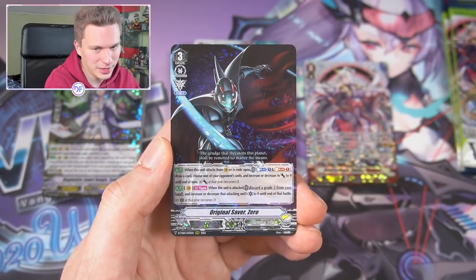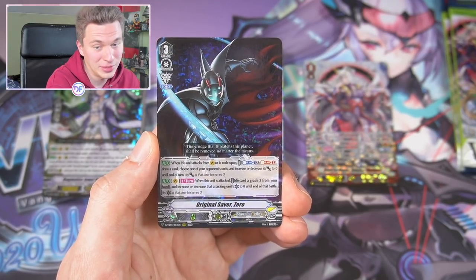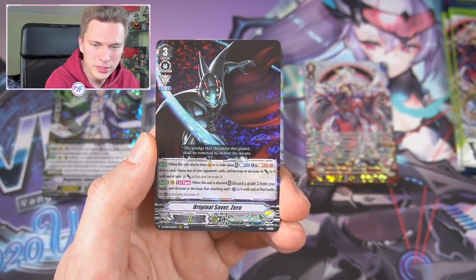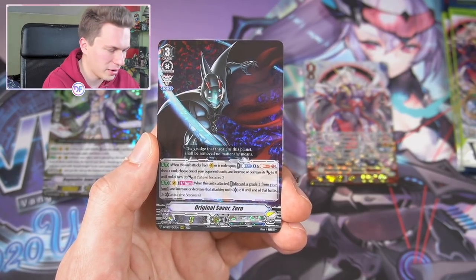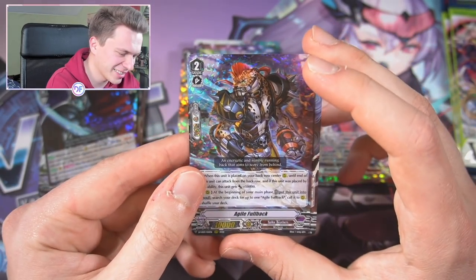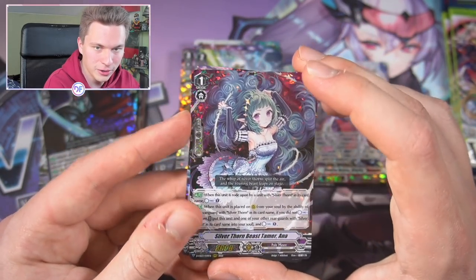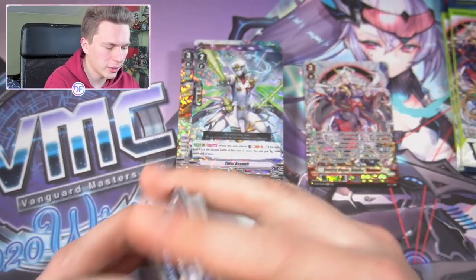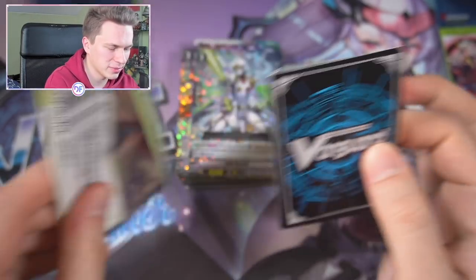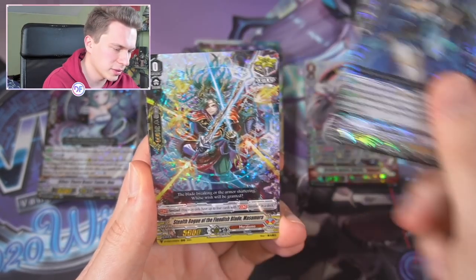You can technically ride into something like Brad Black and swing at them multiple times, so that's a play. When he's attacked on vanguard circle, you can discard a Grade 3 to reduce that unit's critical to zero until the battle — a cool little defensive option, but not really my thing. Agile Fullback is a cool card that creates nice multi-attacks. And we have Anna, the countercharger for Silver Thorns — she's just as incredible as she was back in the limerick era, just as great right now.